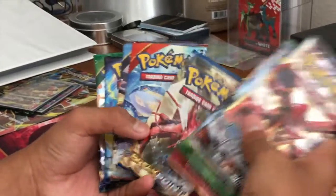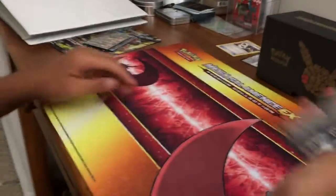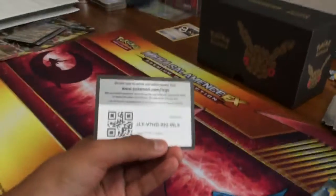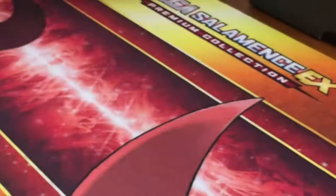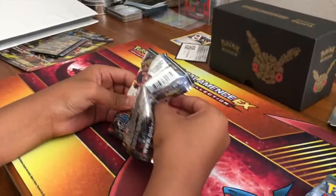And then we have our 8-pack: Steam Siege, Fates Collide, Breakthrough, Breakpoint, Primal Clash, Ancient Origins, Evolutions, and Roaring Skies. So yeah, they will be opened. Also, y'all guys can have all the code cards from this video — pause the video if you want to see that again or rewind it. Someone else is probably gonna get it before you though.